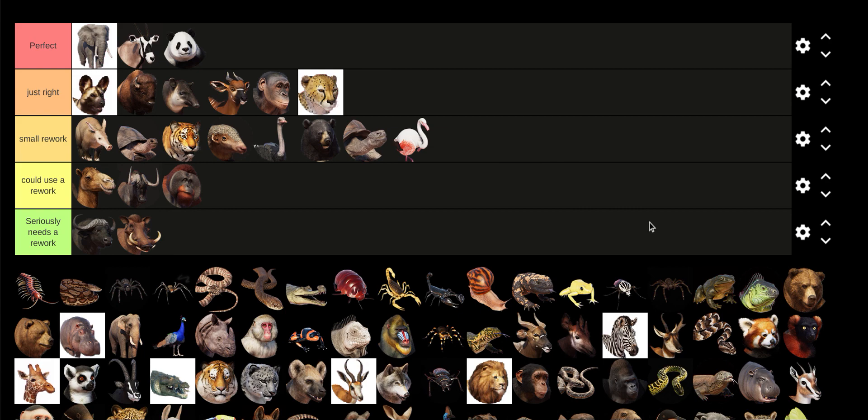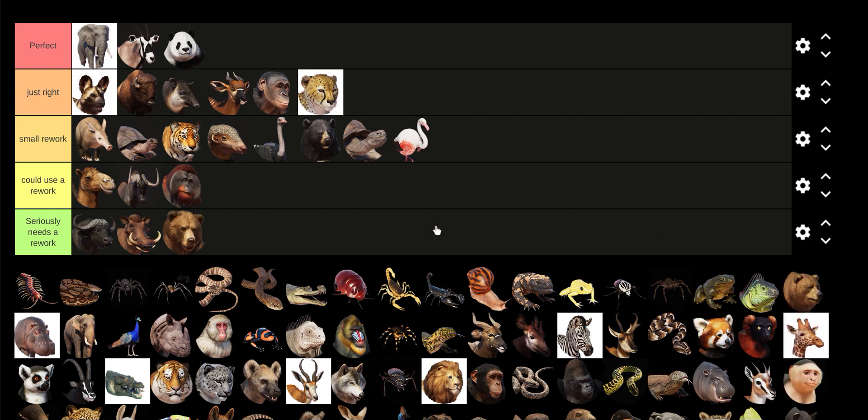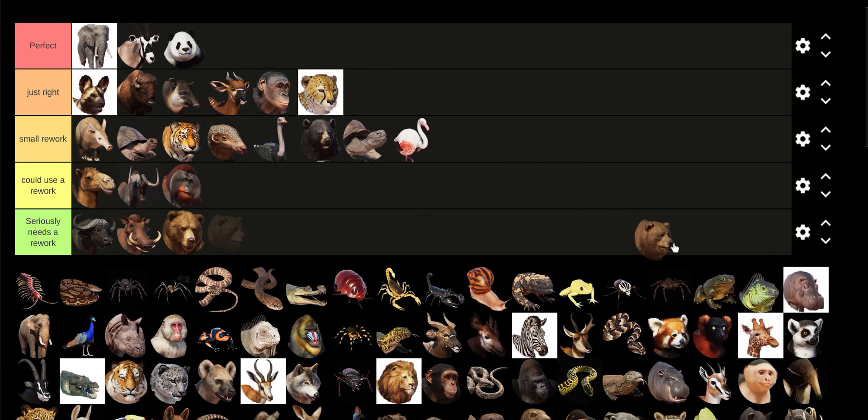I guess the Greater Flamingo could be a little bit more pink. Grizzly Bear is too fat. Himalayan Brown Bear — why does this even exist in the game? It's literally identical to the Grizzly Bear. There might be one small difference, but they're pretty much identical. Aren't they like the same species — or like a different subspecies?